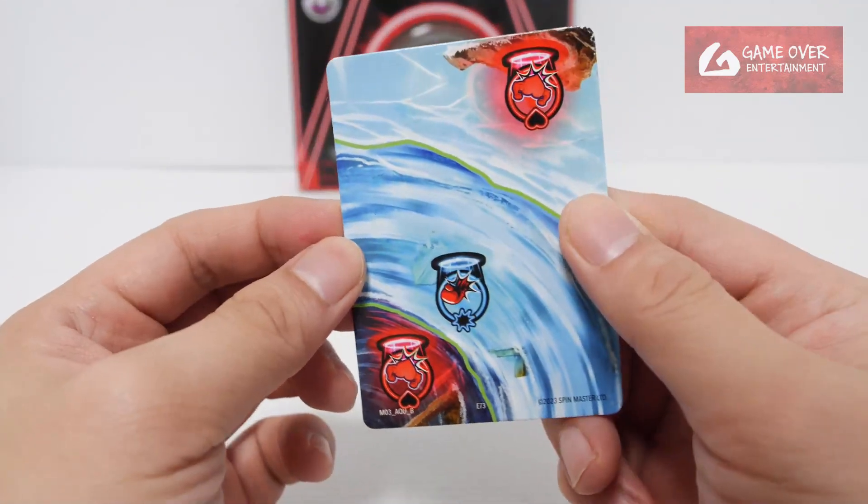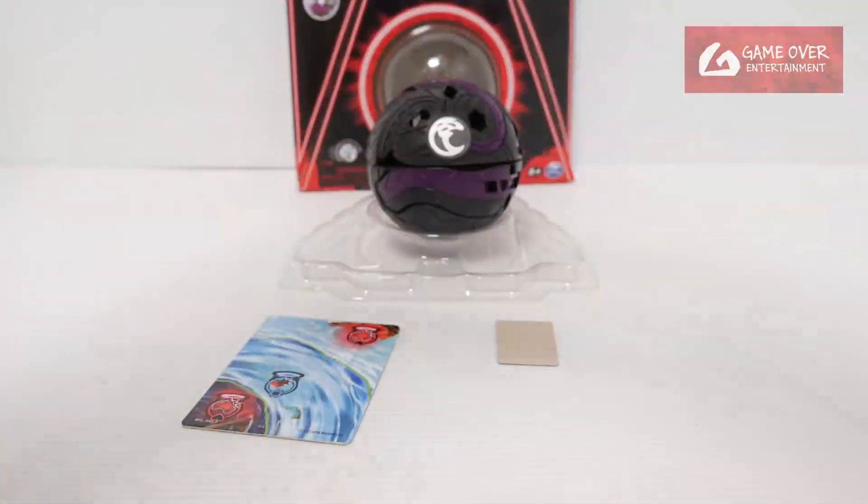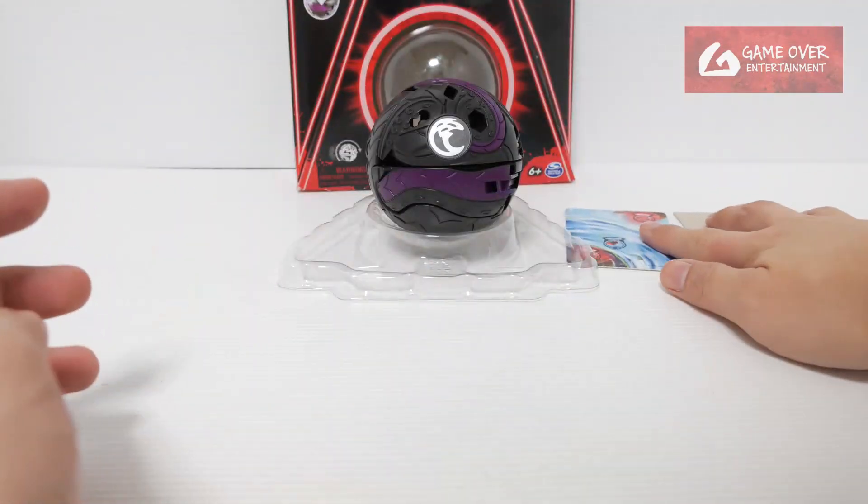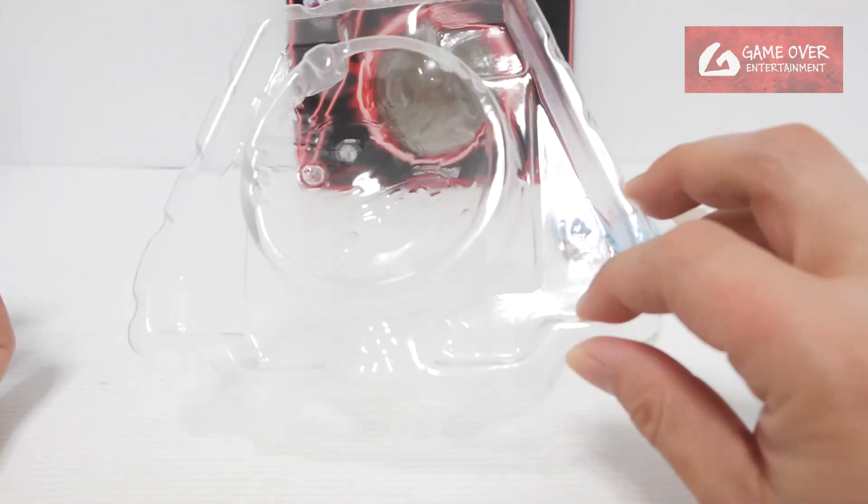So there's a Roblox code and a gate card. I wonder what wave this is from — Wave 3. This is Aquarium B; I already have Aquarium B. So this confirms that the second wave of Deka is actually from Wave 3.